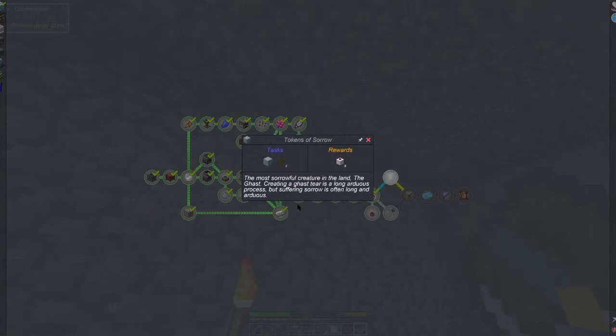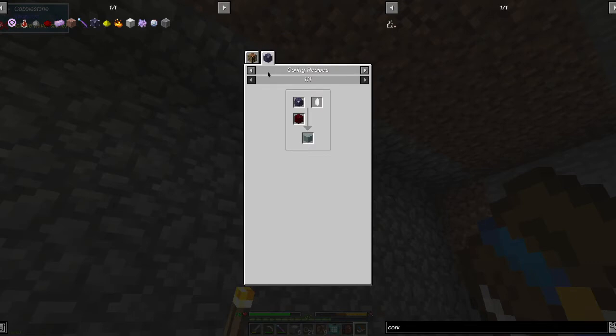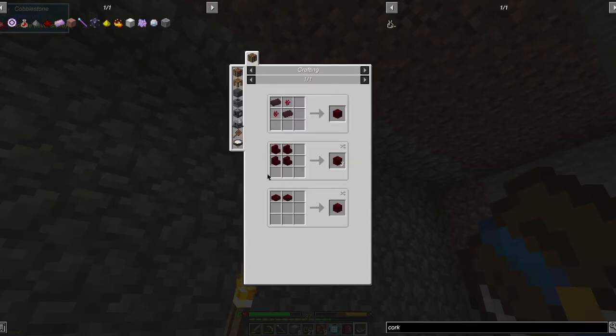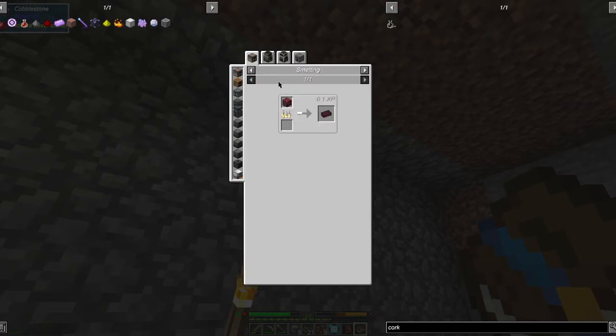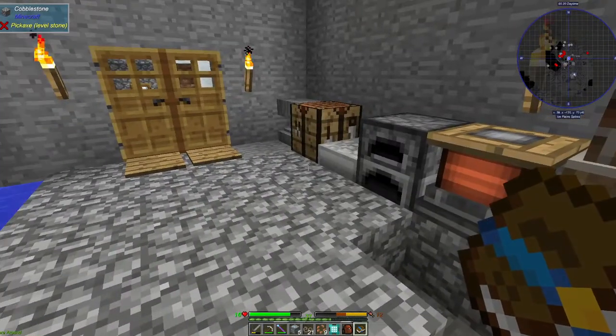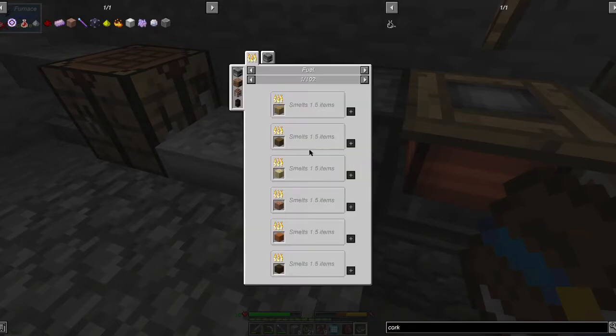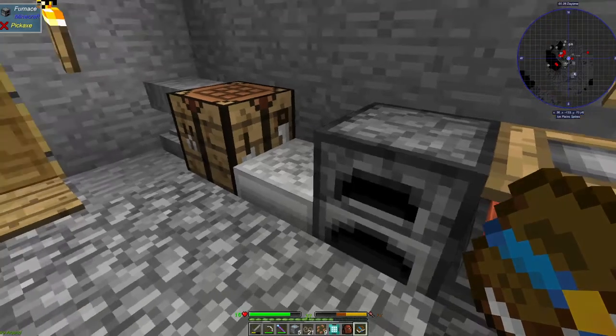Now we need a weeping block and two tokens of sorrow — that doesn't sound good at all. For the weeping block we need more sentient cores and a red nether brick. We got another one — we can just smelt the netherrack and get the brick. Do we have that? No, I cleaned out my inventory, so of course now we need everything.